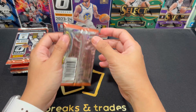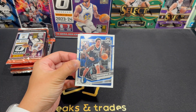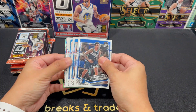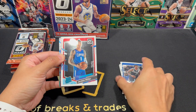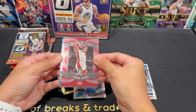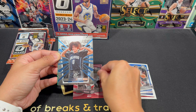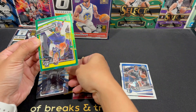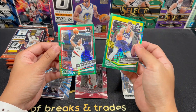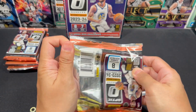Alright, 7 packs, here we go. First pack: PJ Washington, Lowry, Durin. Our first rated rookie is from the Clippers — Miller. We have a Winner's Days of LeBron, still wearing the Miami Heat. And we have a My House Rookie of Anthony Black, Kessler Walker on the Green, and Fernie Simons. From that first pack, we only got Anthony Black My House Base.